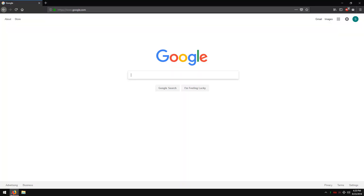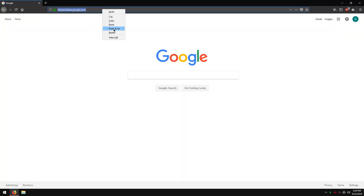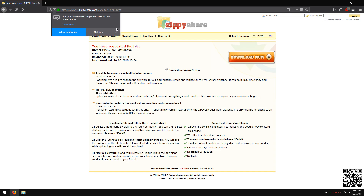Let's get started. First, you are going to need to go to the description below and click on one of the download links. I will have multiple links available.